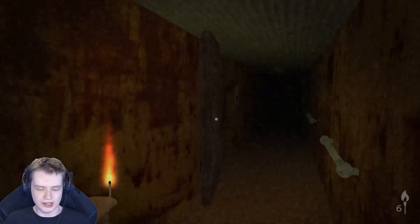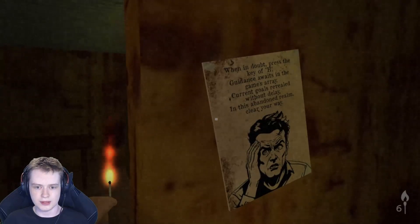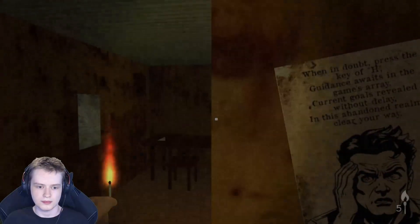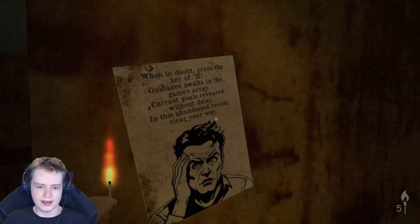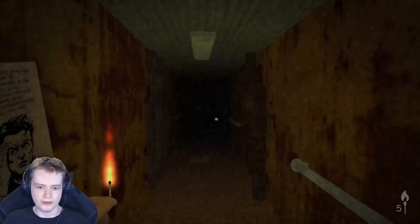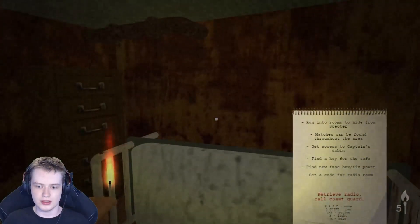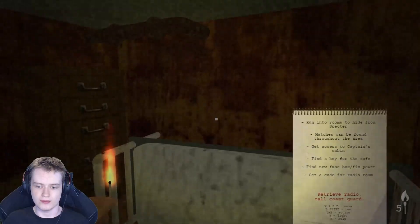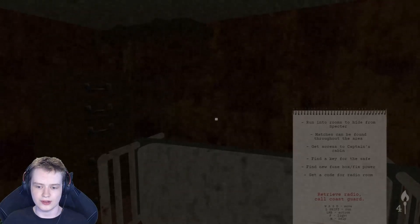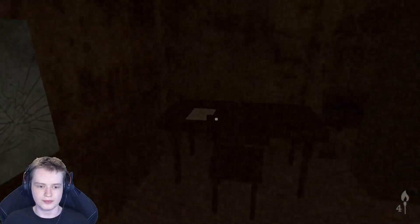That's an awesome way of telling you how to play the game. When tapped, press the key of H. Guidance awaits in the game array. Current goal is revealed without delay. In this abandoned realm, clear your way. I love these instructions. So press H: run into rooms to hide from Spectre, matches can be found throughout the area, get access to Captain's Cabin, find a key for the safe, find a new fuse box or fix power, get code for the radio room.